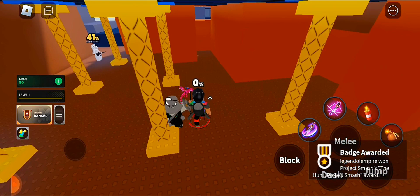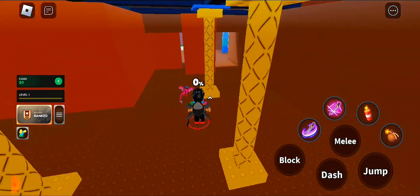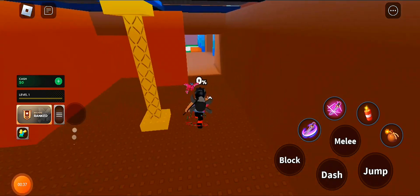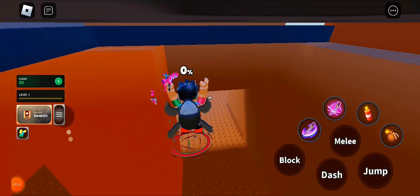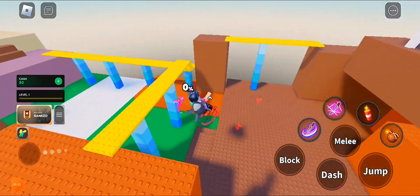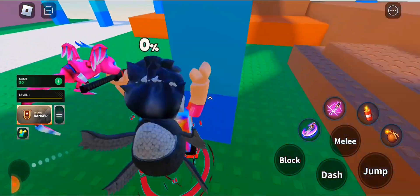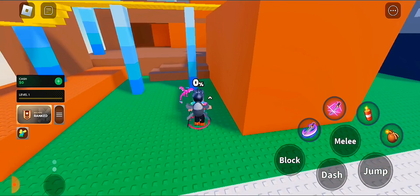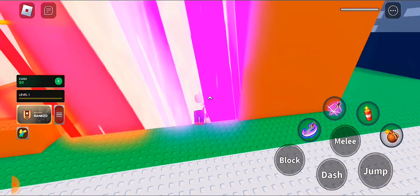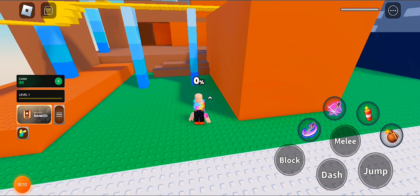So all you need to do is be the first person, then you can have the badge. Take note of the tricky part — you need to be the first person to get the badge. The badge is now added to your inventory.